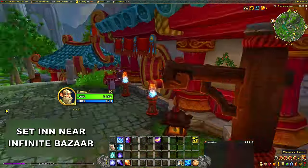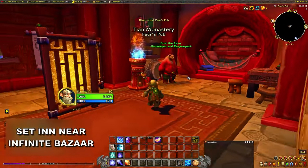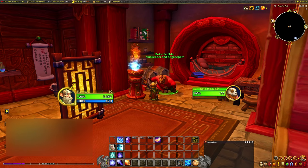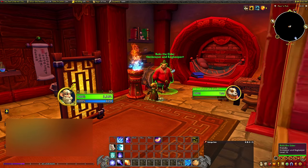Step one is flying to the Infinite Bazaar location and setting your inn to the nearest location. We want to grab all that rested XP bonus from inside the inn before we get started on every character.